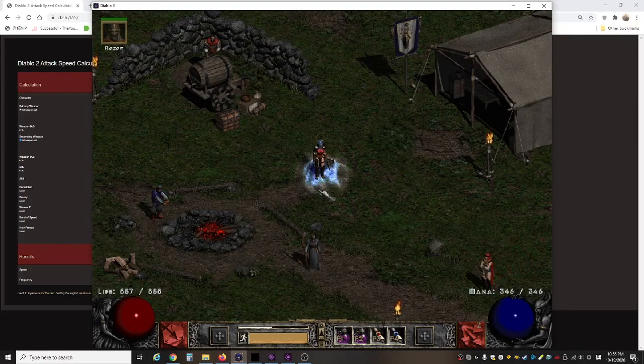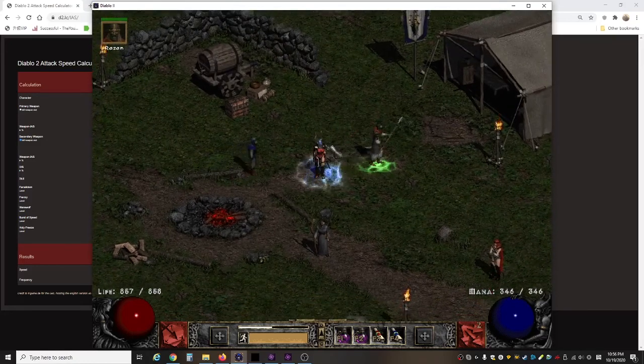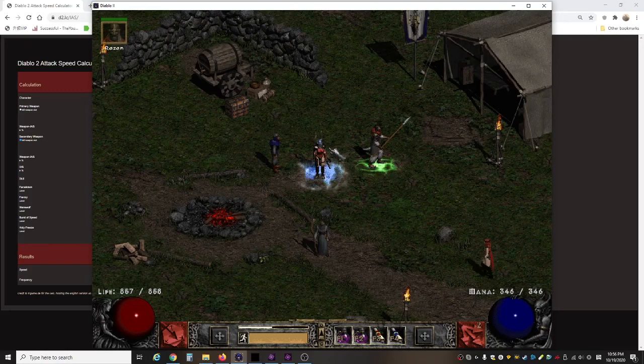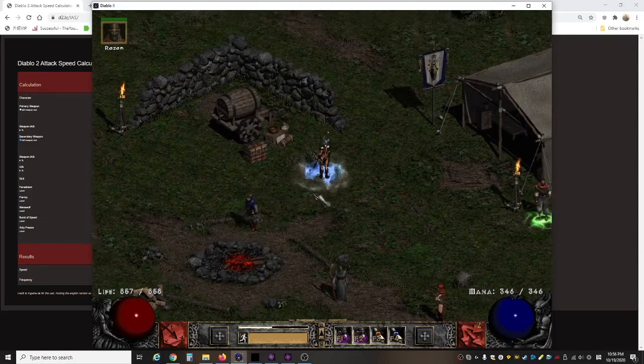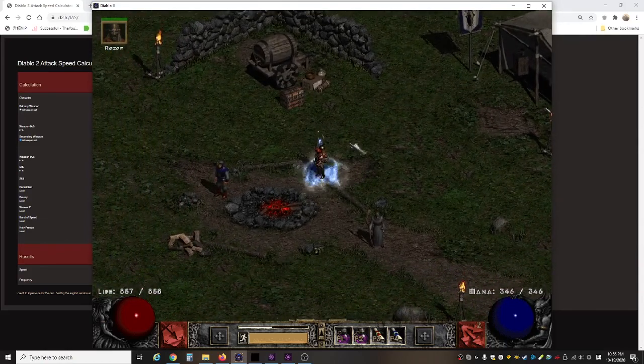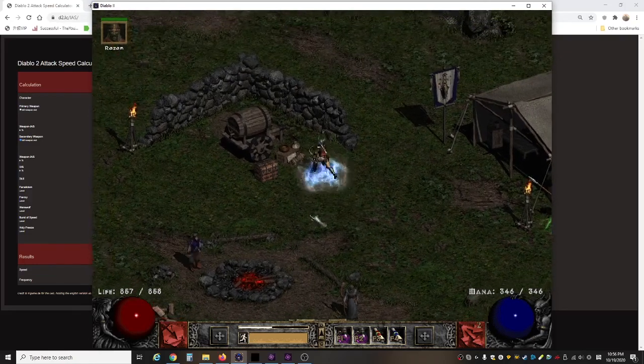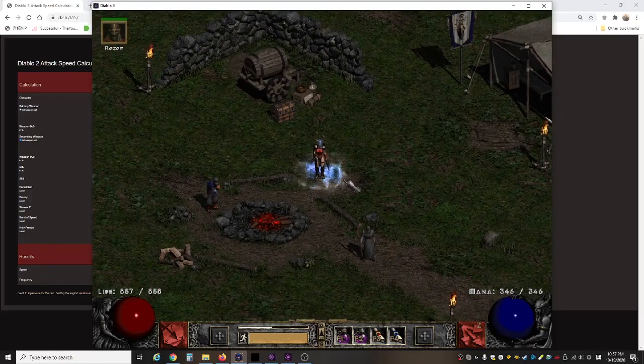Good day everyone, thank you for coming to my channel today. Today I'd like to showcase my Ice Bowazon. A lot of players play the Faith Amazon or the cold ones too, but it's not a really popular build. This is the third character I had created on this comeback and I'd like to show you my gear, talents, and play style.